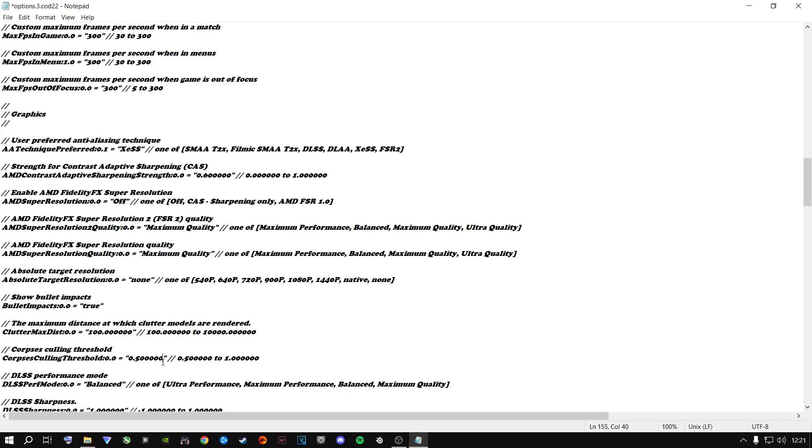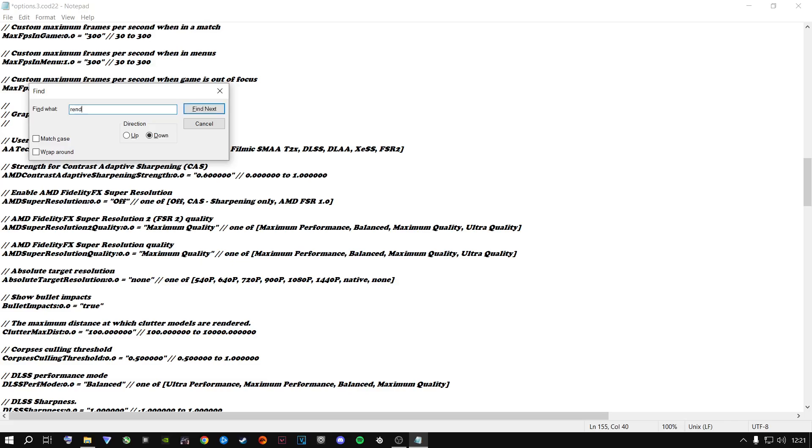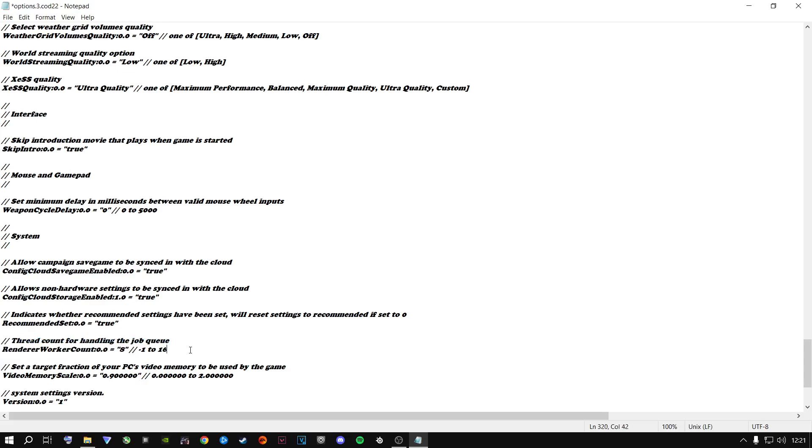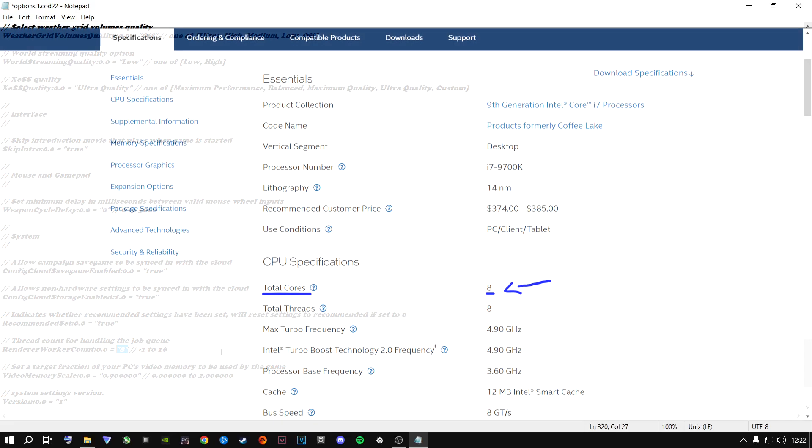The next one plays the biggest role in this game. To find it, press Ctrl+F and search 'render'. What we're looking for is the 'threaded count for handling the job queue render work count'. Close the search bar — this is what we need to change. My value is set to 8 because I have an 8-core, 8-thread CPU — a 9700K.